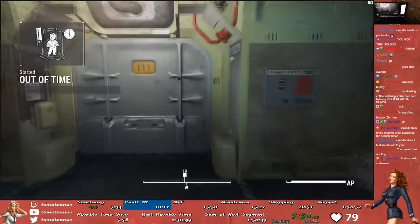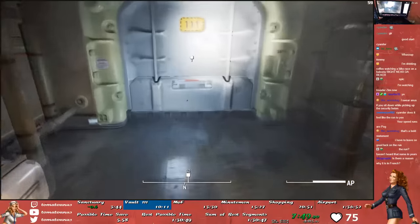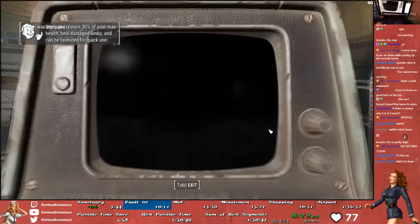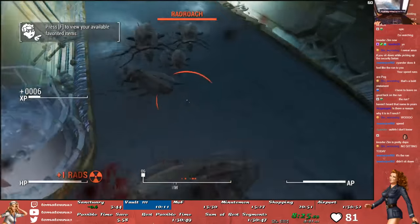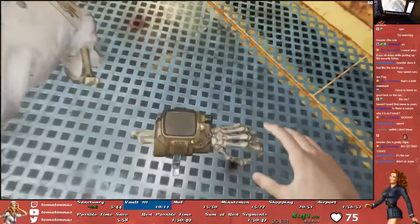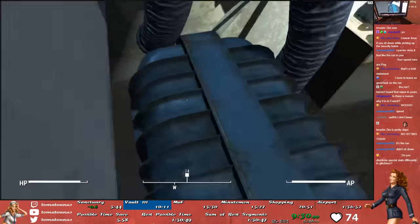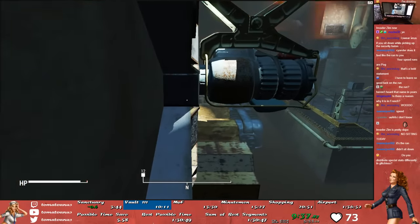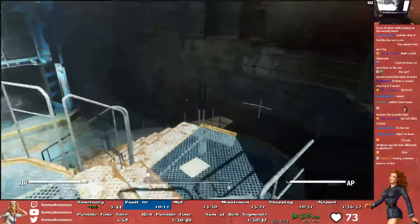After we thaw out and get our bones moving, we pick up a security baton — a weapon we'll use for about a minute and then never touch again. We have to kill all of the Radroaches inside Vault 111 because in order to pick up the Pip-Boy at the end, you can't be in combat. Killing all of them is a lot faster and safer than trying to lose aggro, which is really finicky and doesn't always work. After killing all the Radroaches, we pick up the Pip-Boy and open the Vault door. We want to stand right in this corner while it's opening because that triggers the elevator to come down before we enter the room. Once the door is open, we do this fancy jump and then exit the Vault.